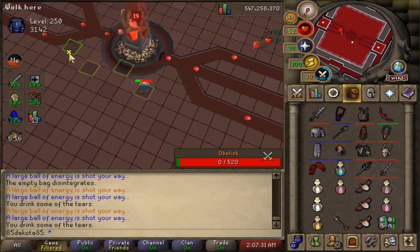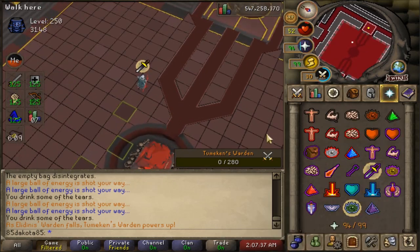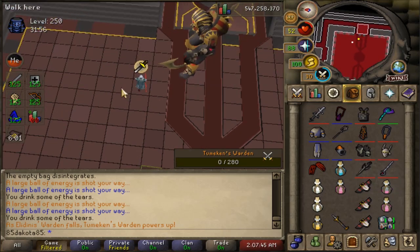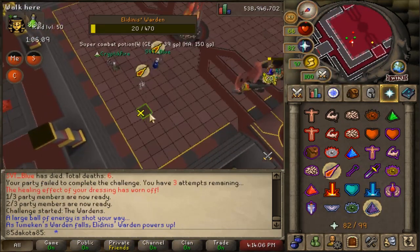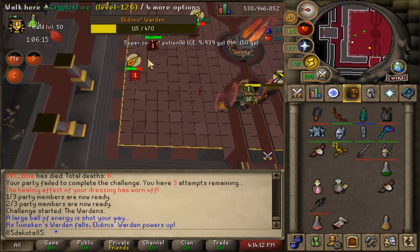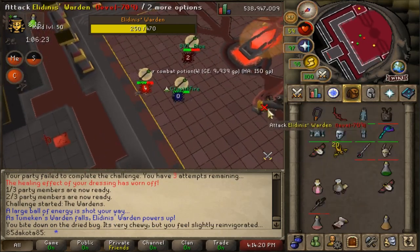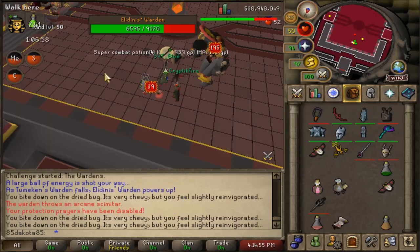Once the obelisk is destroyed, the Warden on your tank side is also destroyed, and the other Warden stands up. In Phase 2, you're going to be killing your first Warden. The Warden will stand up using two overhead prayers. If you're fighting Tumekan's Warden, it starts with Protect from Melee and Magic, so you have to range it. If you fight Elidnus' Warden, you have to use Magic first. Each time you knock the Warden down and it stands back up, it switches its overheads, making you alternate between range and magic.